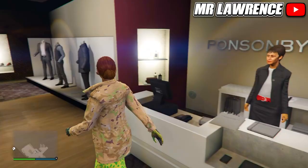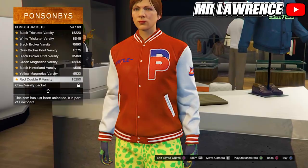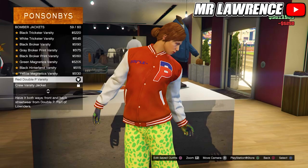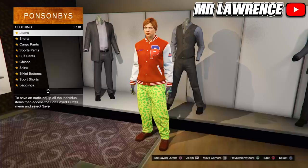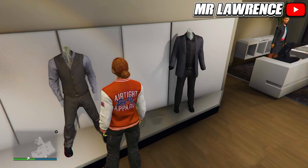For the last outfit, you will need to go to the tops, then to bomber jackets and purchase the second to last one. Now go to the pants, utility pants and equip the black battle pants again. Save this outfit in your next empty slot.